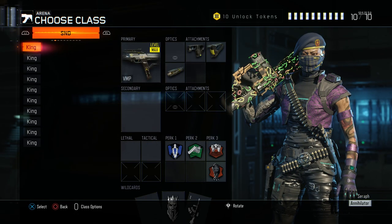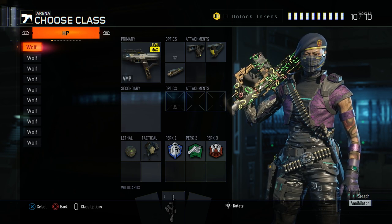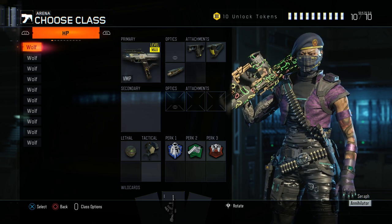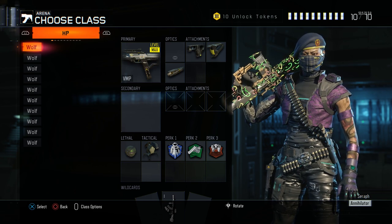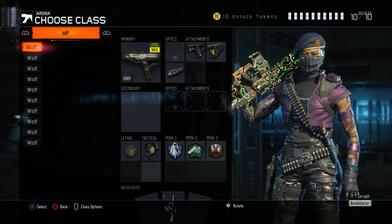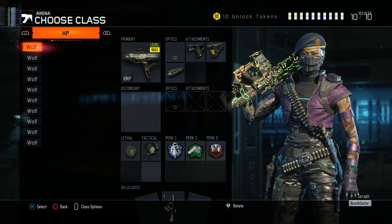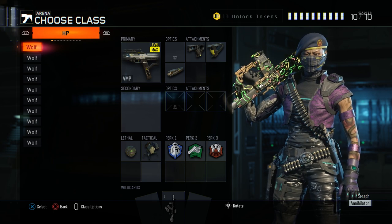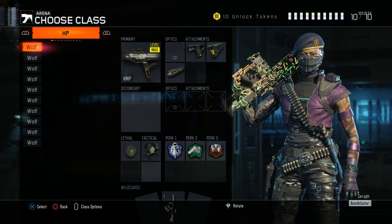We've got hardpoint, S&D, uplink, and CTF. The classes aren't too different across modes. I'm not going to go through all 40 classes one by one — I'm just going to talk about each gun and why I have certain classes for each. This is based on if these guns, perks, and equipment don't get banned. People ban the VMP a fair bit, people ban snipers in S&D, and people ban afterburner and overclock.